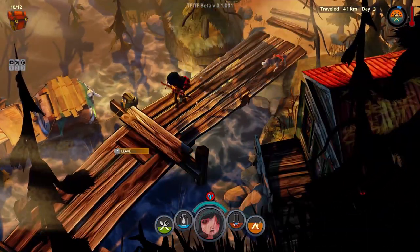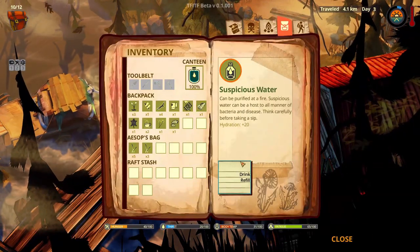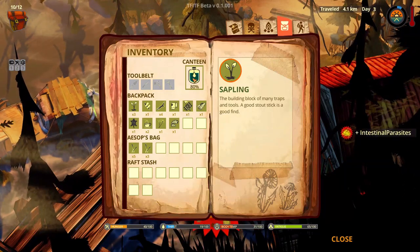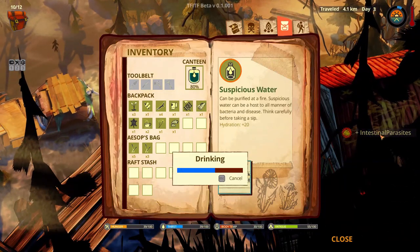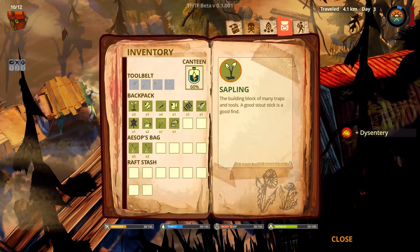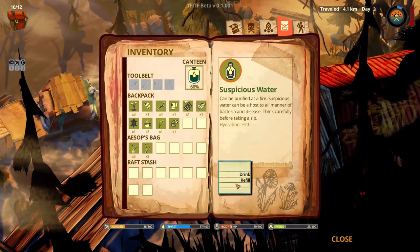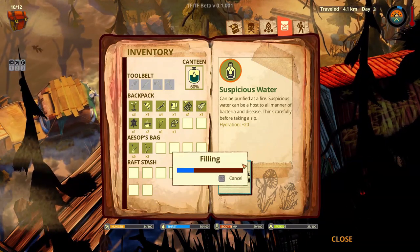We need to drink or we're just going to die, so let's start from that. We'll drink and then refill the canteen right away. So we drink — and we got intestinal parasites. Really? Oh, it's suspicious water — I didn't clean it, that was my bad. I didn't notice it was suspicious.